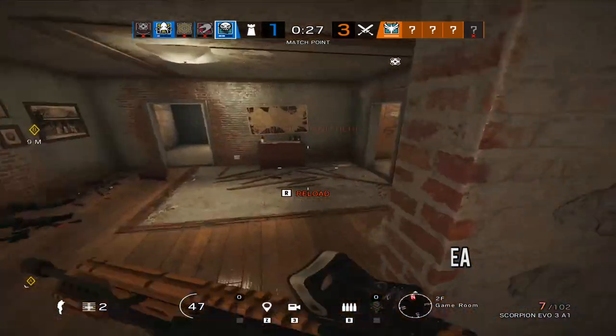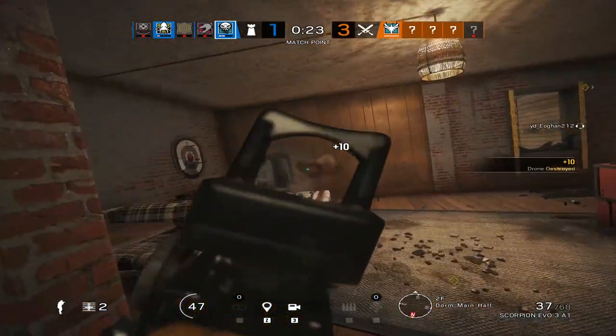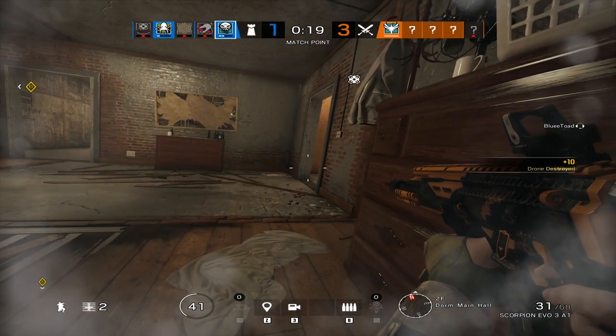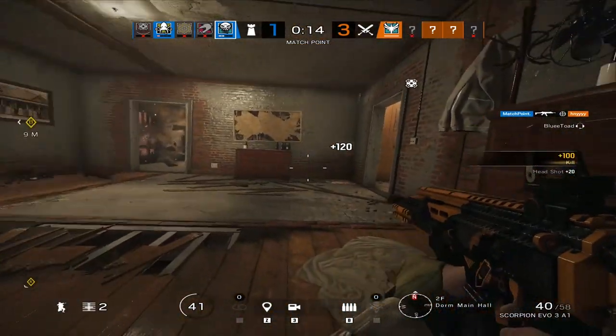Examples include the 90 corridors on Coastline and Villa, for example, and on Bank you have CCTV, which is a very common push point and entry point for the attackers. Holding down the CCTV area is a crucial aspect.